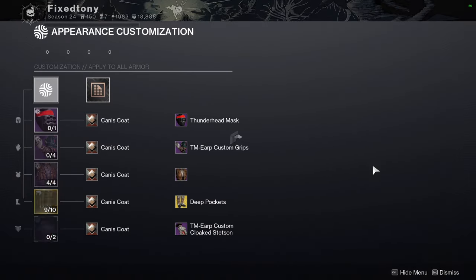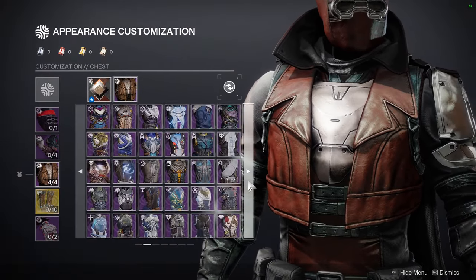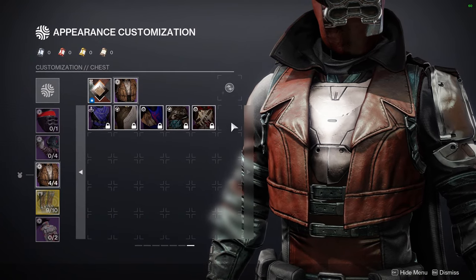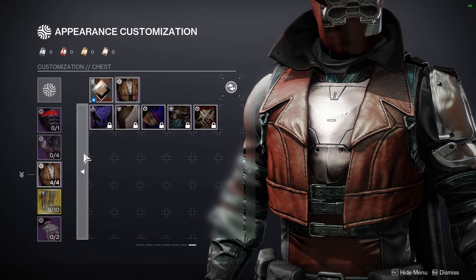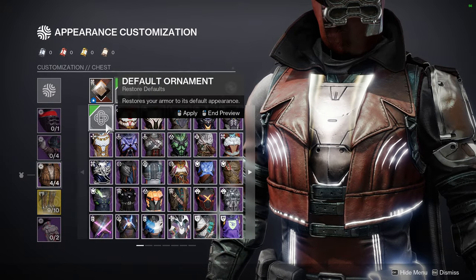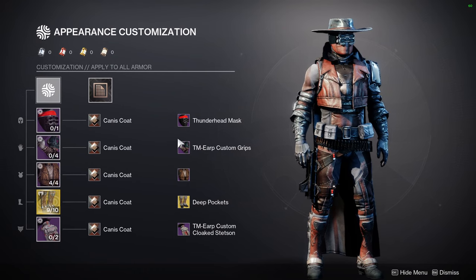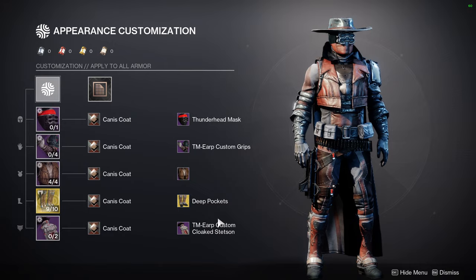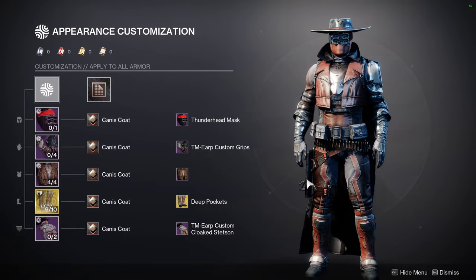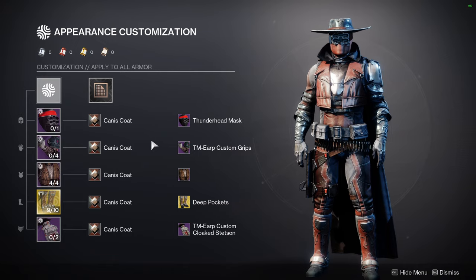To start off, let's look at the fit for the video. This is the Sublime piece — unfortunately it's still bugged; it's just supposed to show the Sublime piece but the glow isn't here. For the helmet, Thunderhead Mask; arms, TME ERP Custom Grips; cloak, Stetson cowboy hat with the Deep Pockets ornament; legs, Lucky Pants; and the Sublime piece for the chest. The shader is Canvas Coat.